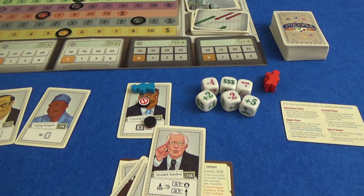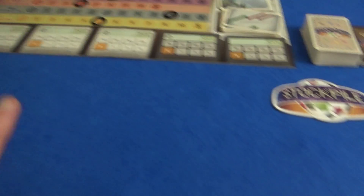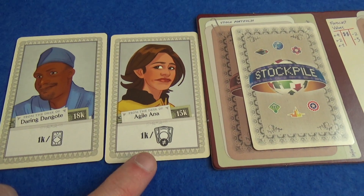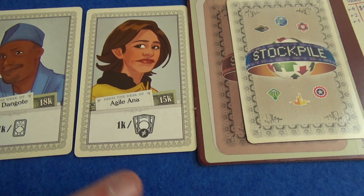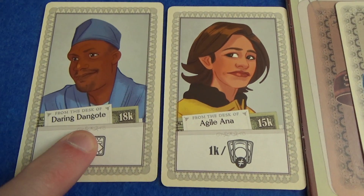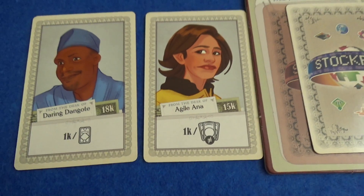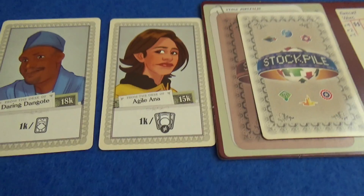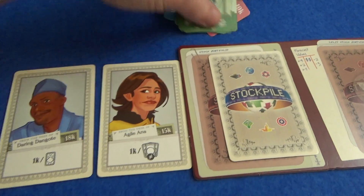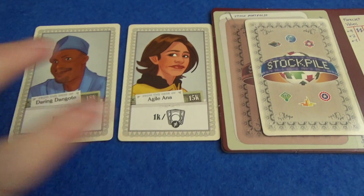Let's get set up and start the game. I'm going to be playing a two-player game. I have Agile Anna, whose power earns me $1,000 at the end of the round for each unique company I have stock in, and Daring Dangot — I earn $1,000 for each commodity card I have at the end of the round. So I have two investors that will earn me a lot of money if I buy the right things, but to balance that out I don't start off with very much money — I start with $19,000.